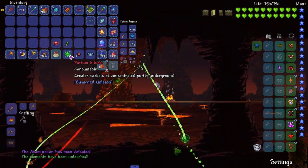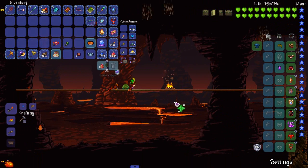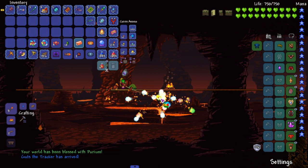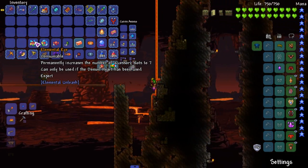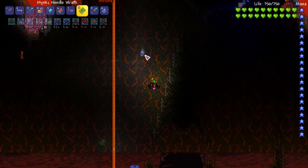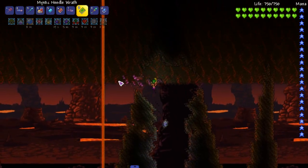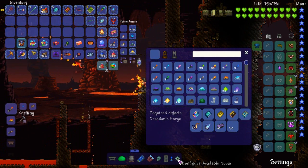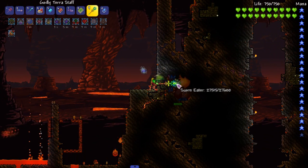We got Purium Infuser - creates pockets of concentrated purity underground, this actually might be good for our next armor set. Elemental Yo-Yo - that's really cool, does a lot of debuffs. Mental Eye permanently increases the number of accessory slots to seven. Are we allowed to use that? We just got rid of Anti-Social and we're pretty much getting a bunch of accessory slots back. I'm gonna not use it for now because I'd have to use the cheat sheet thing again.